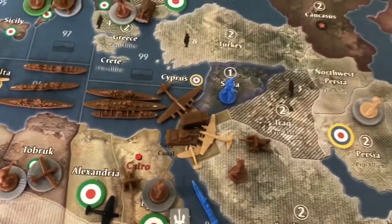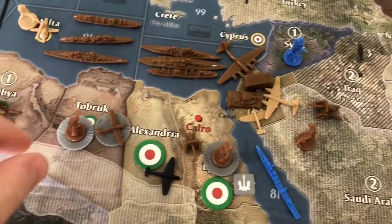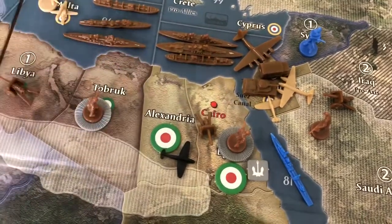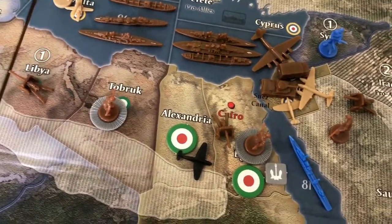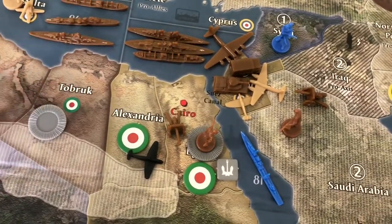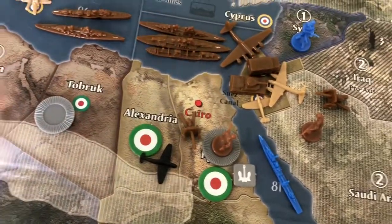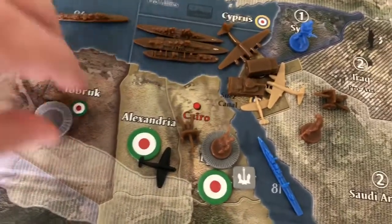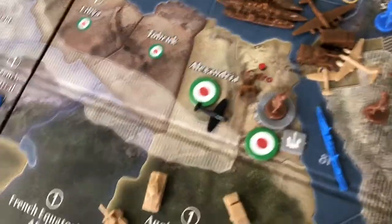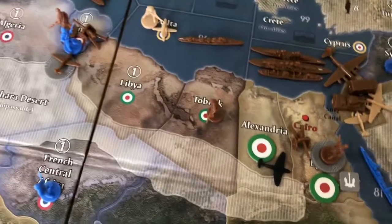Finally, we will take the two fighters — they'll go one, two to Tunisia. We'll send one infantry from Tobruk, load him up, get him a shore bombard with that cruiser, and we will leave one infantry in Tobruk.